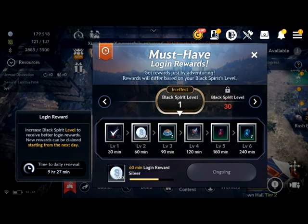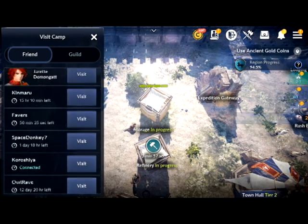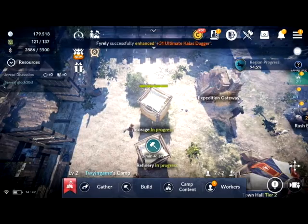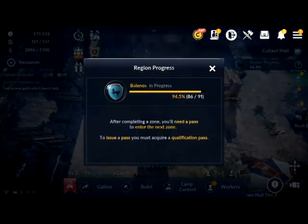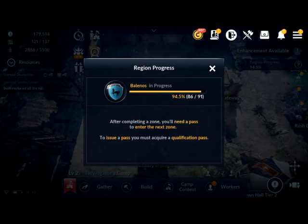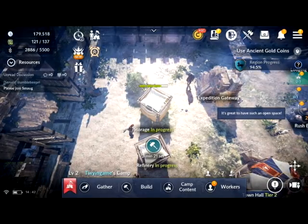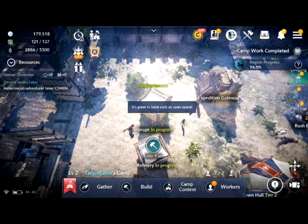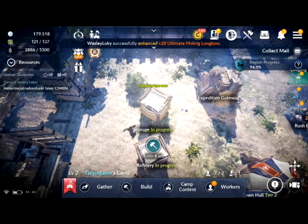Then we have the clock which is in the top left — with the clock it's basically just your daily login. By clicking the man in the tent you can actually visit some random people's camps. As you can see, the regional progress on the right-hand side of the screen shows 94.5% — that's just telling me how much in that region I have actually completed, like all the quests. I need to complete it before I can get the pass for the next area. I am so close. I made notes on what I should be doing for this game and what I should tell you guys about — it ended up being like seven pages long.